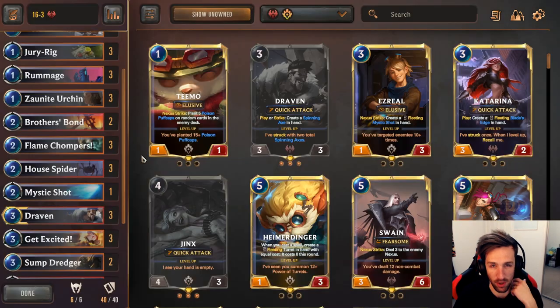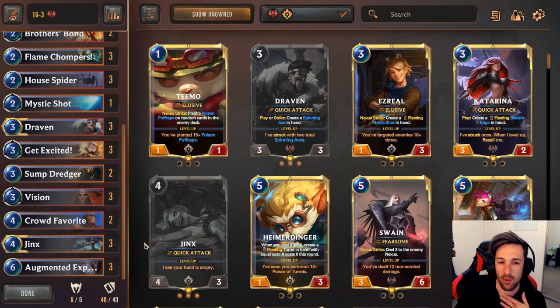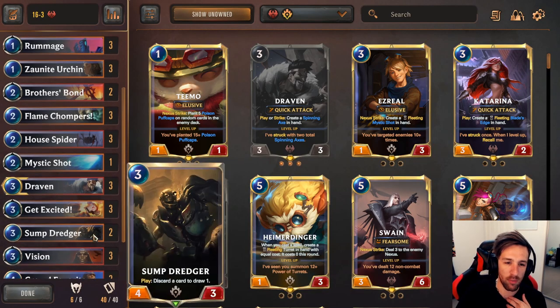Two Brothers Bond as well to go along with the early game package. The rest of the deck will be three Augmented Experimenter, three Jinx. You've probably seen this many, many times before — we've got most of the staples here.